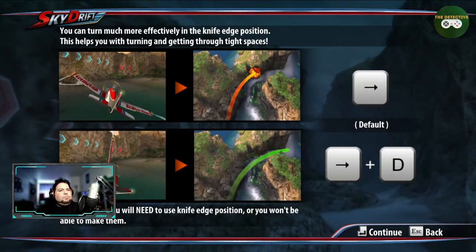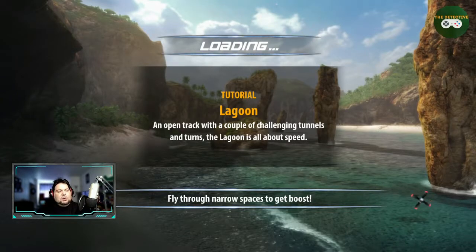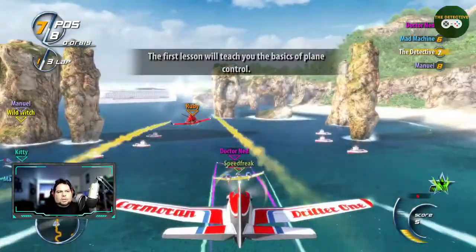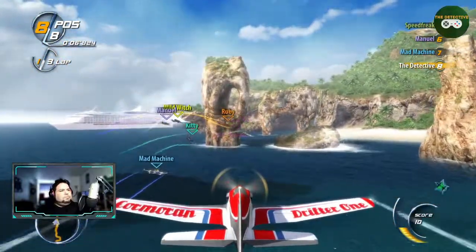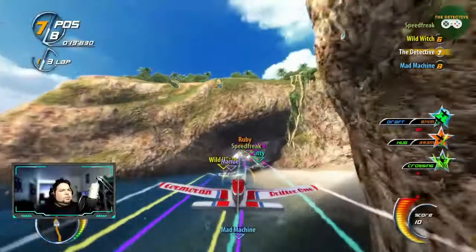Here I am — knife edge. It's funny, I'm using a controller and it's giving me all the prompts for the keyboard. The Sky Drift tutorial will teach you the basics of plane control. Up, down — control your plane. Simple enough. This is a decent-looking game so far.